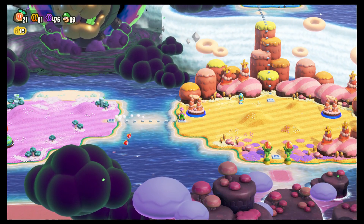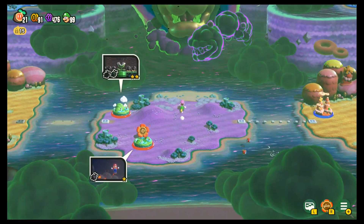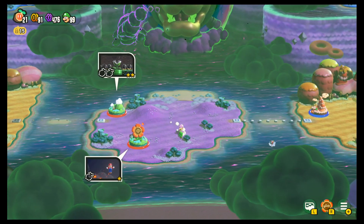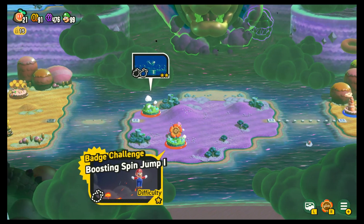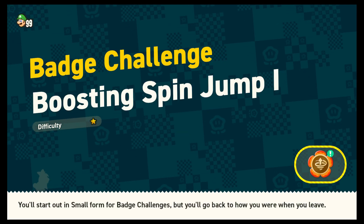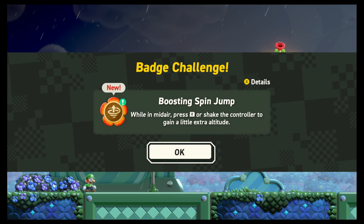Now with that, we can finally cross over to some more islands. We're surprisingly close to Bowser, but we can't quite get to him yet. Badge Challenge — Boosting Spin Jump. This is probably the best badge in the game for just raw platforming.